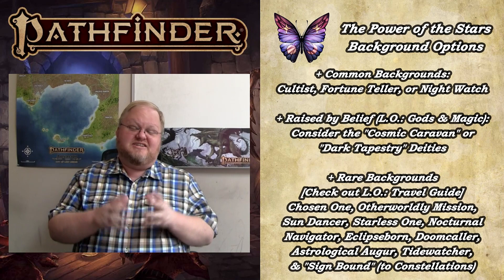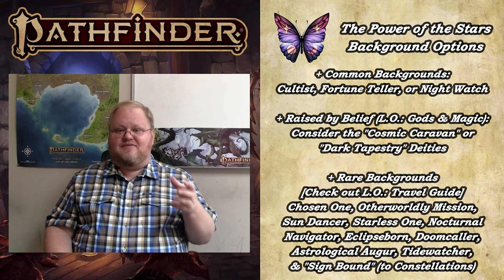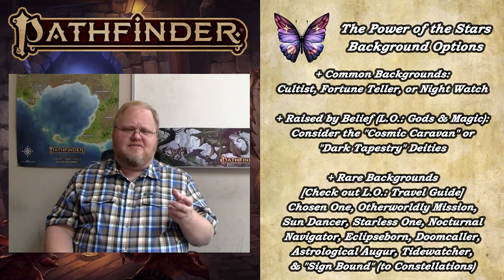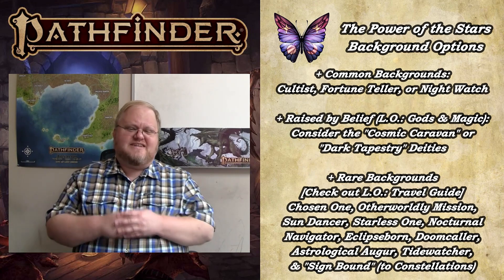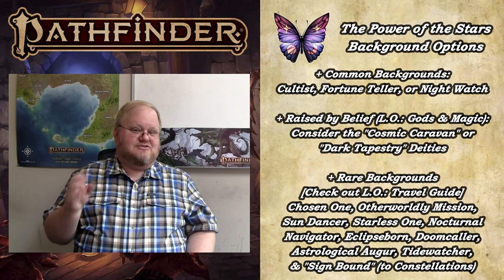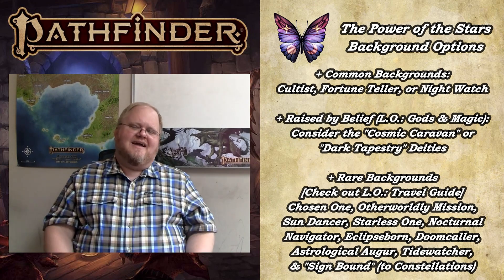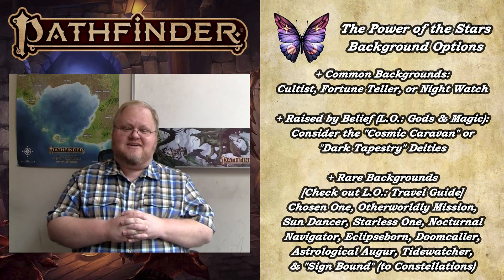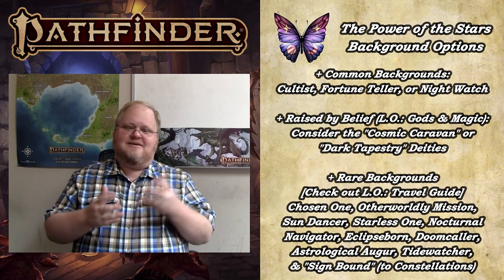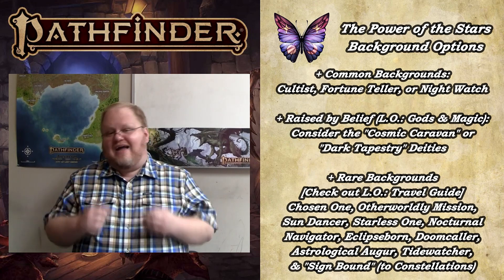The next stage is Background. At first glance, background may not seem like a place to add a star theme — most common backgrounds just don't have that feel. A few that could reasonably tie to celestial themes are fortune teller, night watch, and the cultist background, which very easily could be tied to a star-centered story. There is one special note: the Raised by Faith background from Lost Omens: Gods and Magic ties you to a specific deity, and in the next section on class we'll discuss champions, clerics, and deities tied to celestial themes — so that background could work very well here.